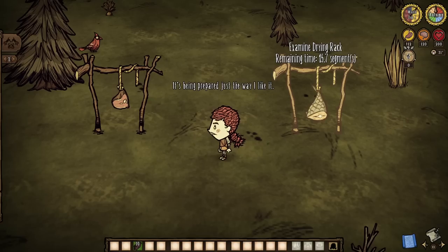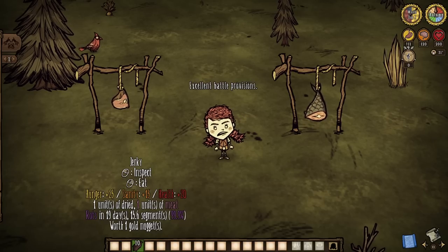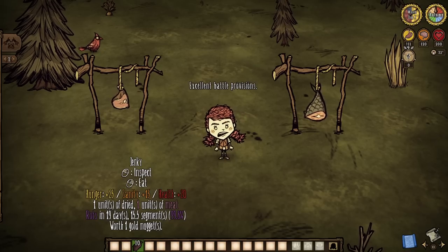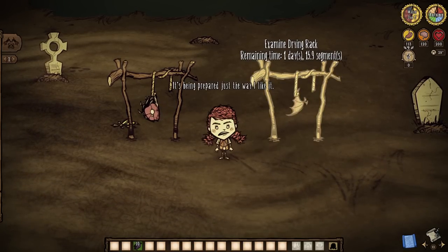while all big meat and large fish will dry into jerky — a food item that offers 20 health, 25 hunger, 15 sanity, and a 20-day spoilage rate — the latter only takes one day to dry, while the former takes two.